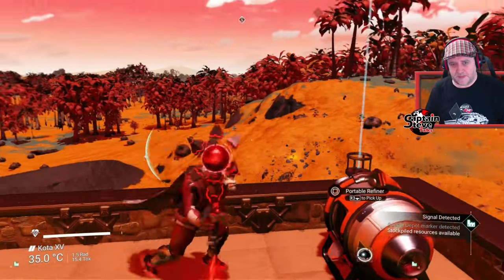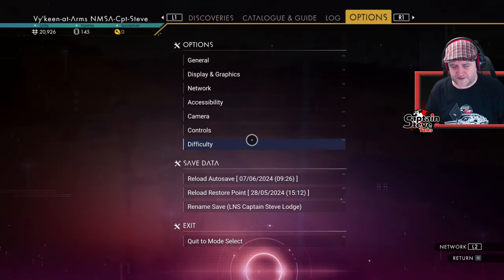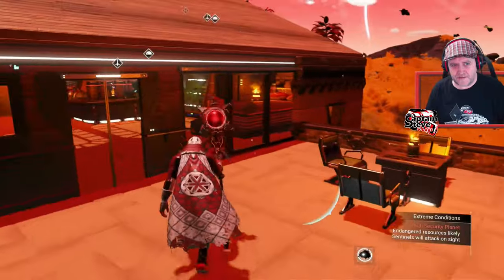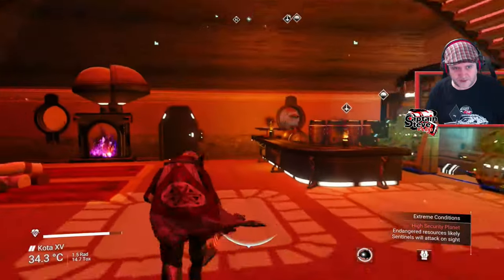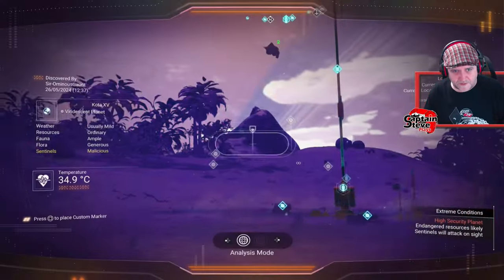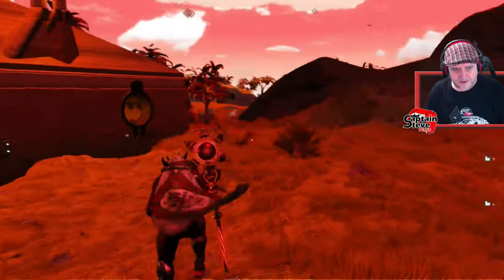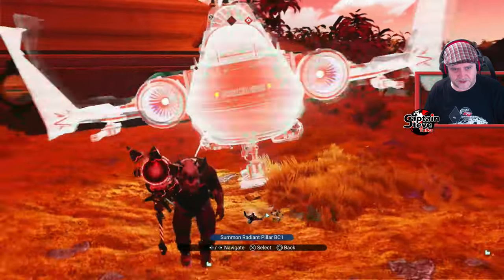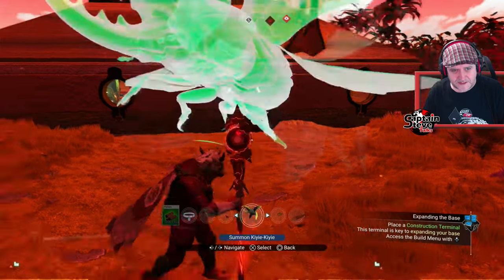Okay, now it says it's an extreme sentinel planet, and I think it does that with every single thing inside of survival mode. But they shouldn't be able to get me inside my base. So what I'm going to do is go through my base and through the back and through the front door. Hopefully that will shake them off for a bit. I'm going to highlight the facility and call in my beetle - that's my flying creature mount.